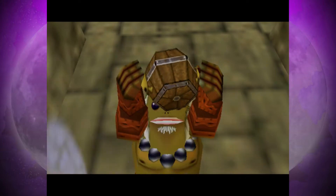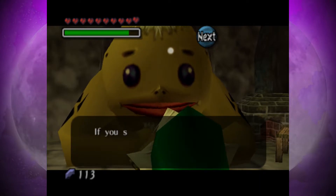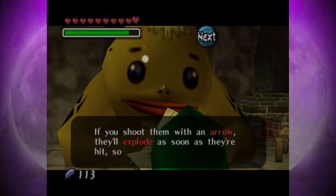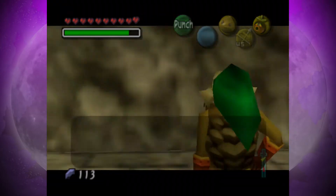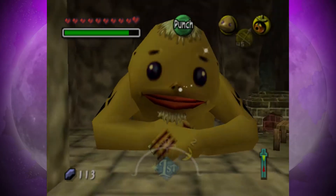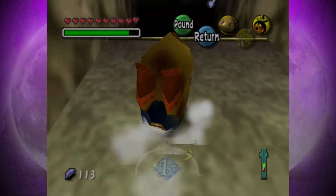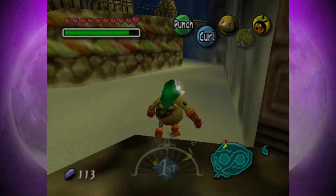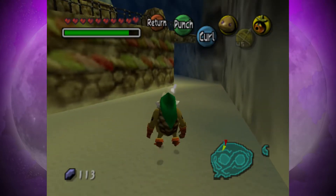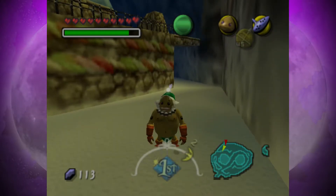There we go! There's the very first powder keg we've got where we can literally equip this in our inventory. Be careful — its sheer power and size are immense. Powder kegs are very volatile, so you can carry only one at a time. If you shoot it with an arrow, it'll explode early. And one thing I might as well do is, because I'm lazy, literally Song of Soar my way back to Mountain Village.